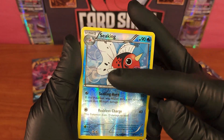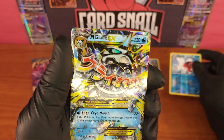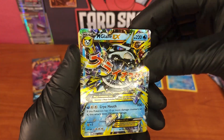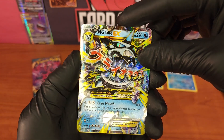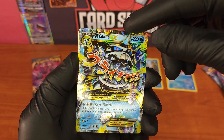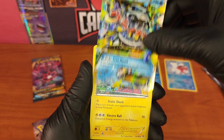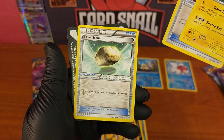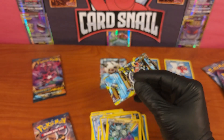Seaking — reverse hollow, uncommon, number 28 out of 162, really nice card, near mint and perfectly centered. Then boom — another one: Mega Glalie EX! We got Glalie EX and Mega Glalie EX. I got these off an auction so obviously they were not weighed — kudos to the seller, good job on not ripping me off. Then Magneton, Houndoom Spirit Link, Float Stone, and the code card.